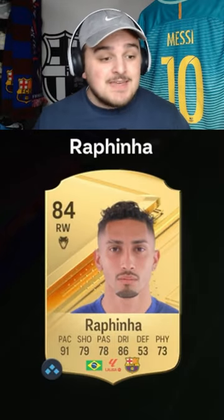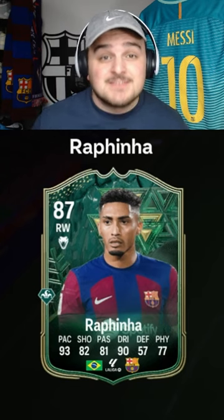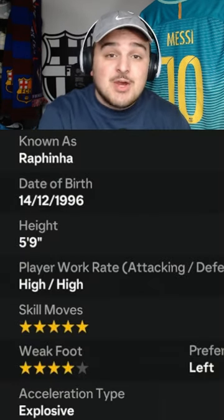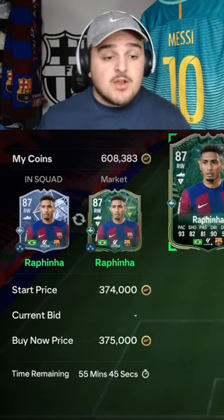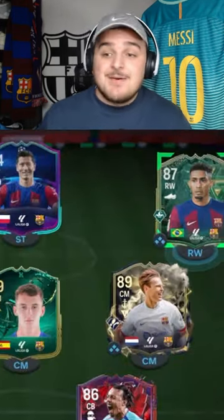His gold card has 91 pace, but his brand new Winter Wild Cards version has 93 pace, and he's also got 5-star skill moves. We finally got enough coins to buy him — 375,000 coins — and he's now in the team.